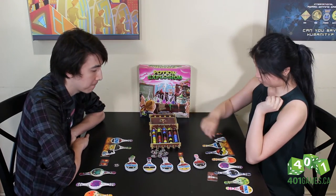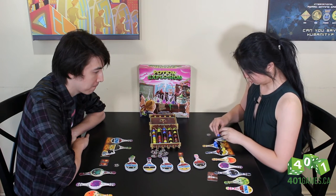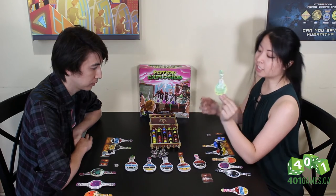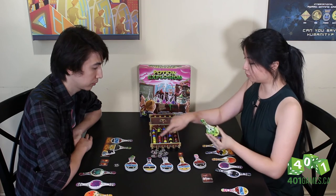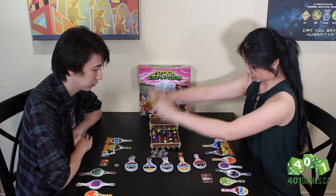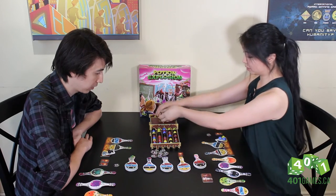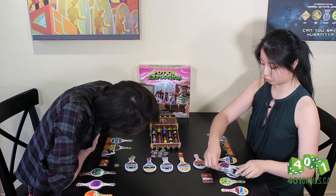I'm going to take this black one here so I get all the blues. And I'm going to start drinking some potions. I'll take the green potion — this allows me to take two or more adjacent marbles of the same color on the same track. So I'm going to use that to grab all this yellow, and that completes my two potions here.